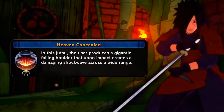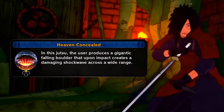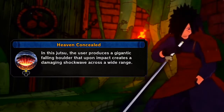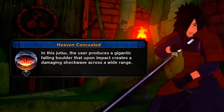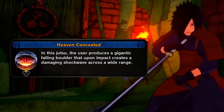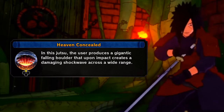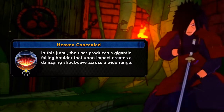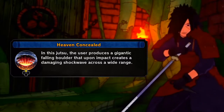And lastly for the secret technique, the Heaven Concealed. The user summons the Susanoo that creates a giant fall of meteor that upon impact creates a damaging shockwave across a wide range. There's a huge portion of the playerbase that thinks the move is trash, but they're just using it incorrectly. Don't forget that Shinobi Striker is a team-based game — coordinate with your teammates and stun targets in place with jutsu like the Predator Illusion. And if you're a solo player like myself, use it when other players are locked in combat with one another. Heaven Concealed should not be slept on; it's a really powerful jutsu, especially in the right hands.